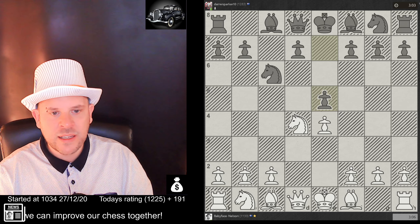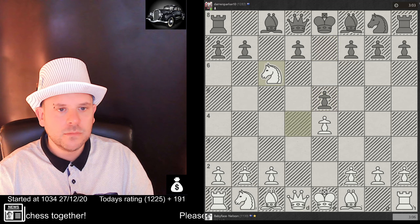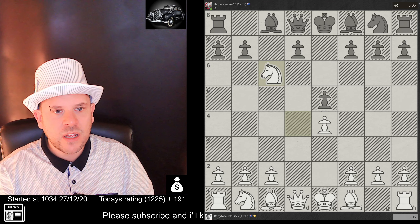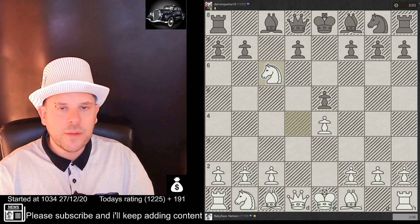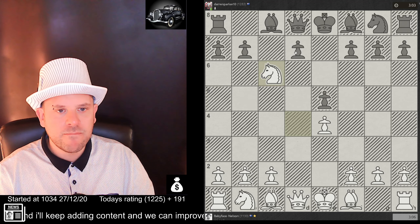I don't want the Scotch — it's an opening other than the Ruy Lopez and the Italian game. So I decided to take. I'm not sure if I should have actually taken in that spot; I really wanted to double his pawns, but that didn't work out.